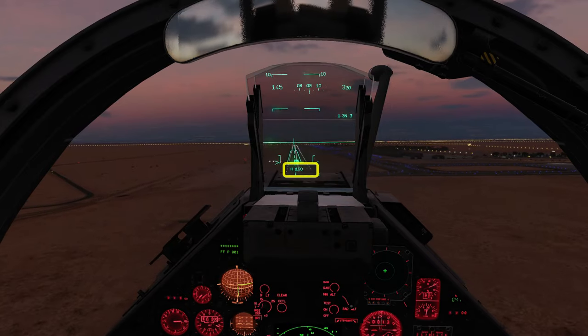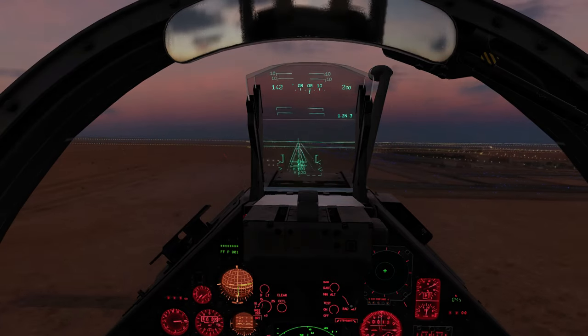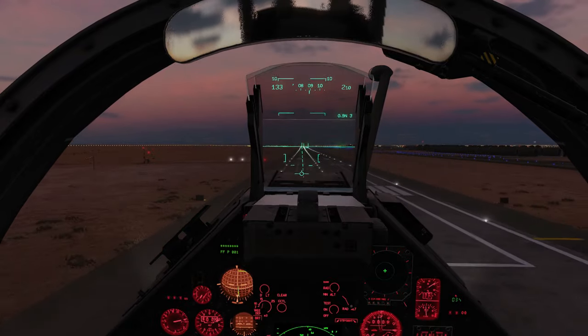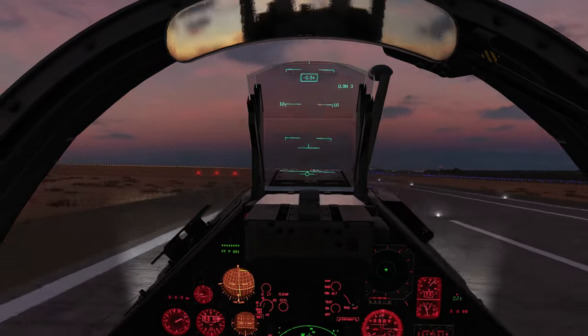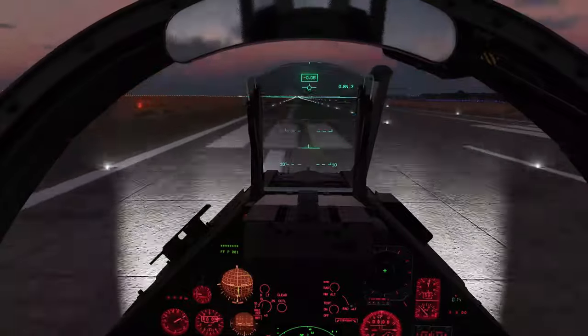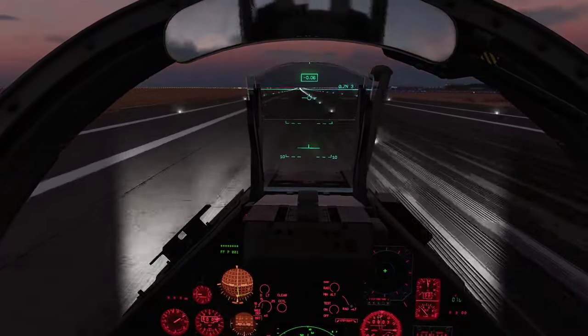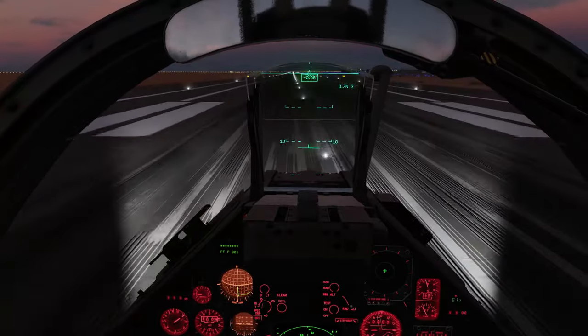Radar altitude in feet — autopilot off. Cut the throttle and flare. Try to keep that T-bar on the horizon — it's not easy. Apply your wheel brakes and deploy your braking chute if needed.